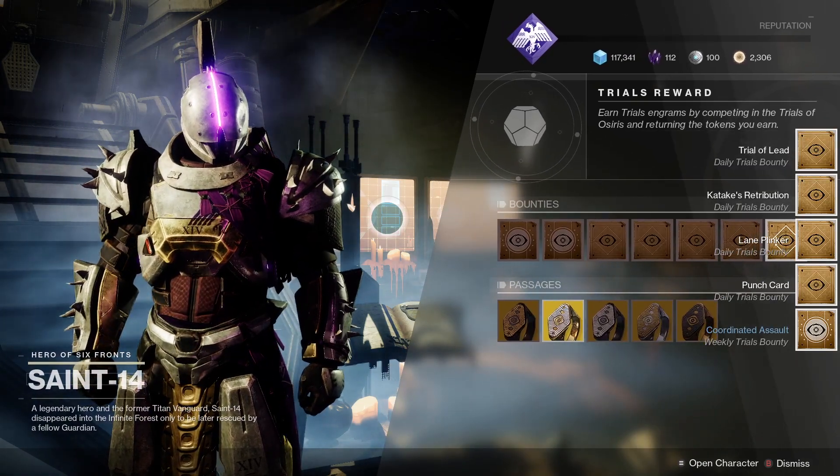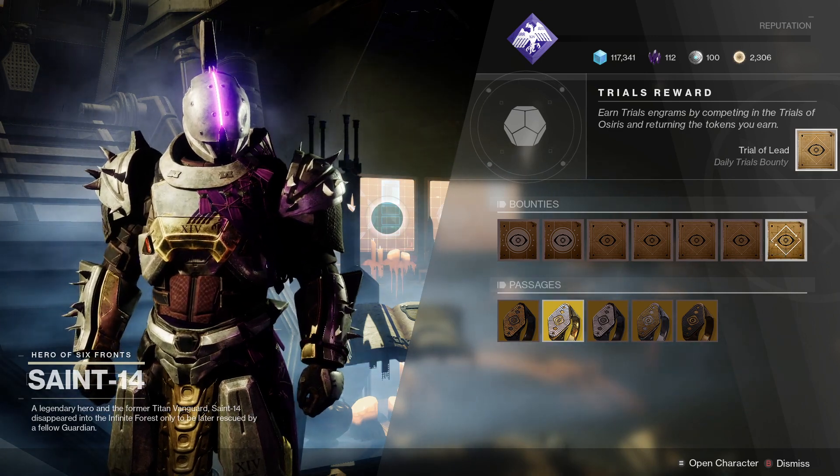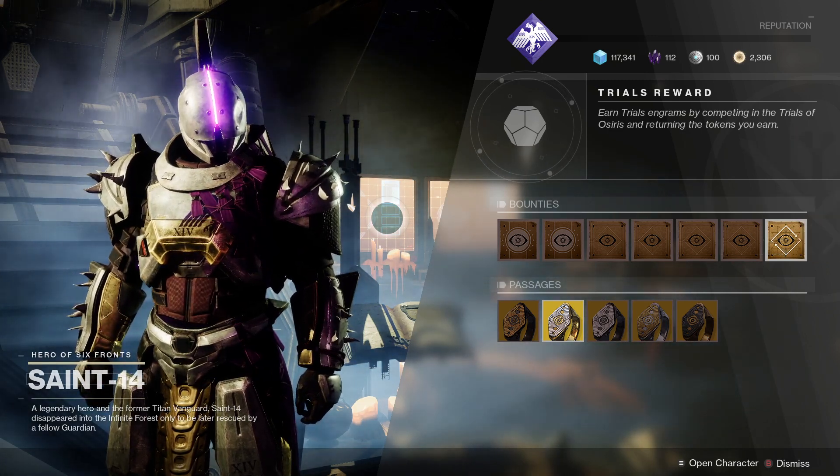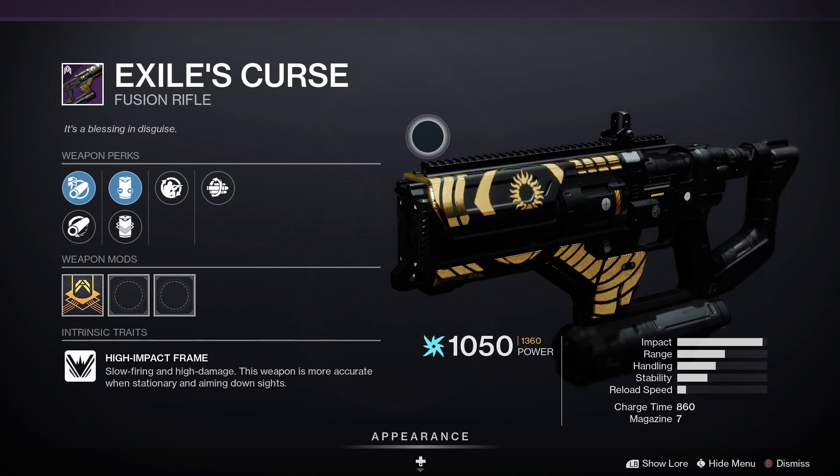For the map this week we've got Bannerfall, which is quite a good Trials map. For three wins this week we've got the chest piece, and for five wins this week we've got Exile's Curse.